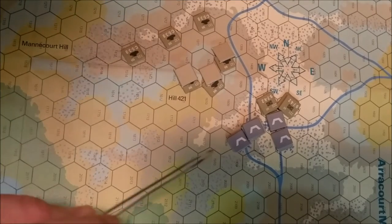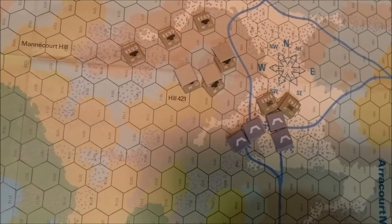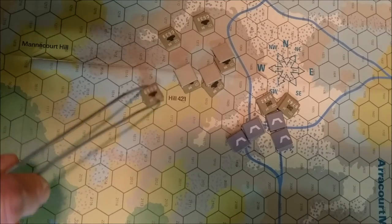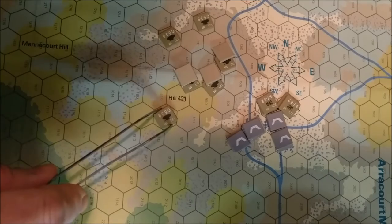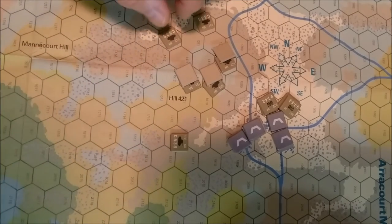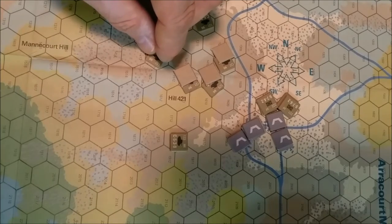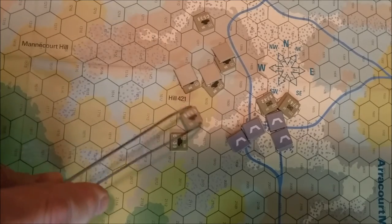Everything else is going to be pretty much up slope. Moving into rough terrain costs two movement points. One, two. Moving into clear is also two for vehicles — three, four, five, six, seven, eight — and we'll change facing. These guys are going to change facing: one, two, three, four, five, six, seven, eight.